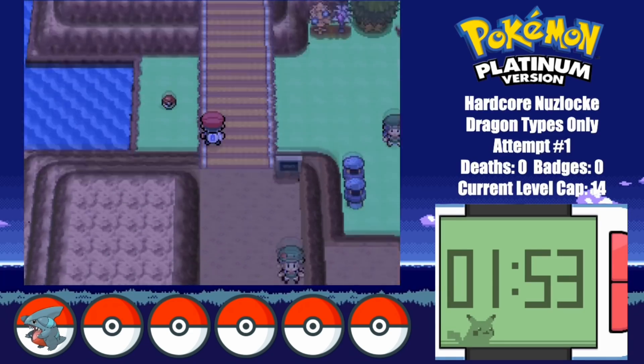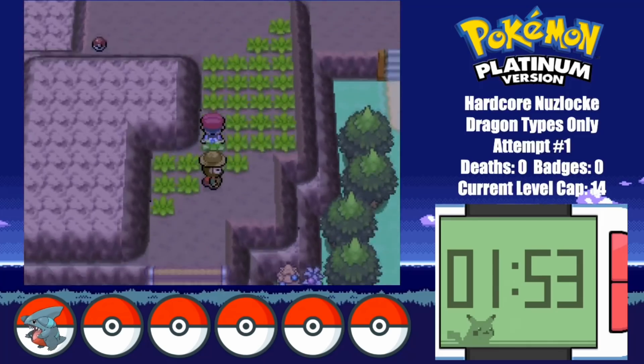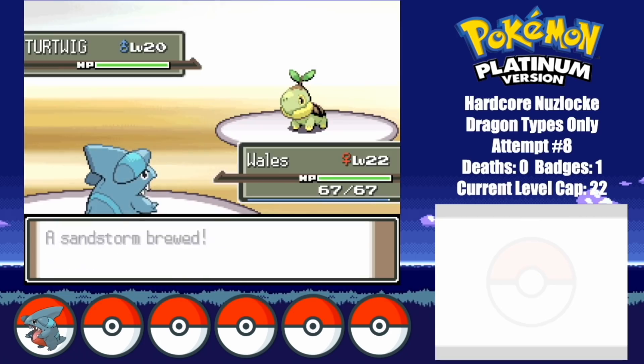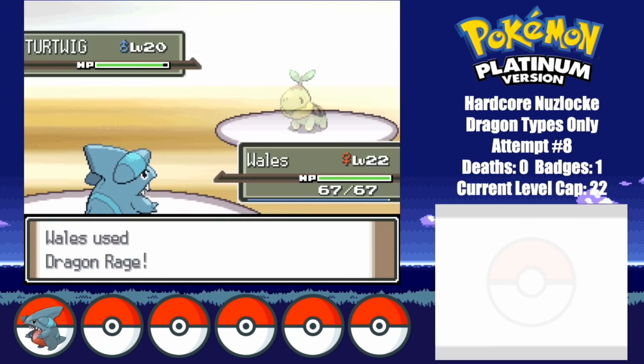I somehow manage to sneak past every single trainer on the way to Eterna Forest, and then make my way to one of the toughest battles so far. I won't even bother showing all of my 8 attempts on this Gym, but here's what the winning one looked like. I basically had to either rely on Quick Claw activating against Cherrim, or Sand Veil allowing me to evade an attack.